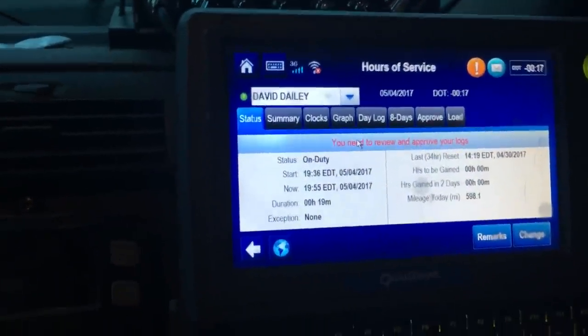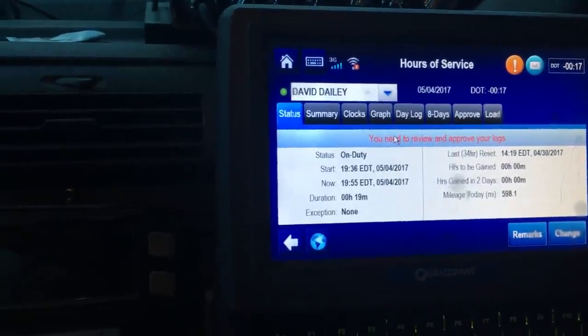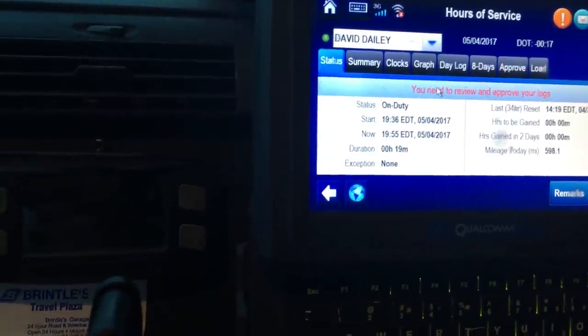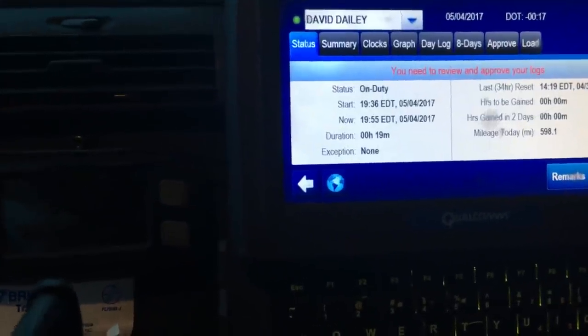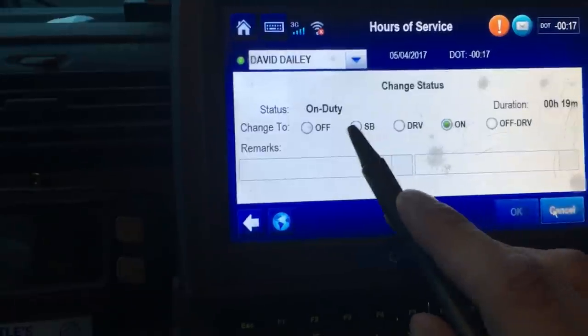As you can see, I've been on duty for 19 minutes. I didn't actually do 19 minutes worth of work — I'm out of hours and spending the night here. So I need to change that to sleeper berth, because this is where I'm spending the night. It's real simple: the first thing you have to do is change your duty status.